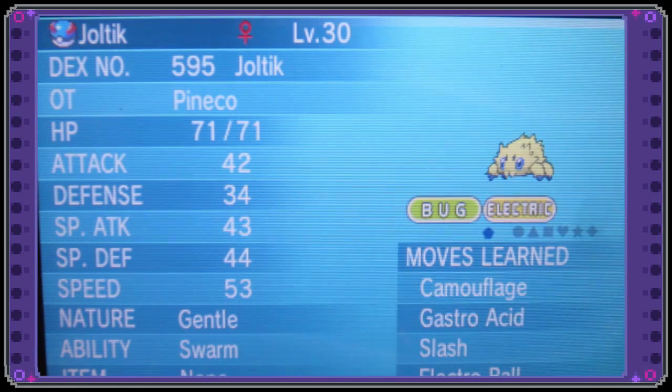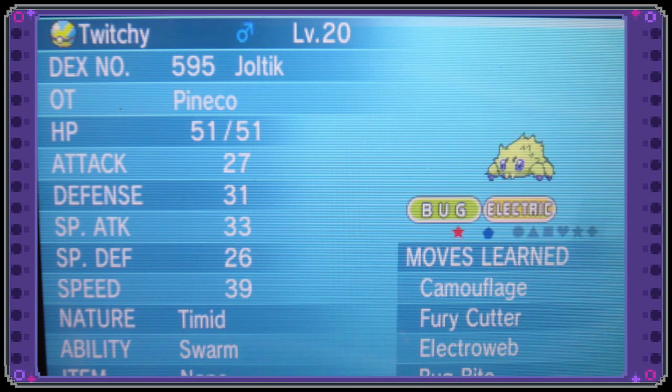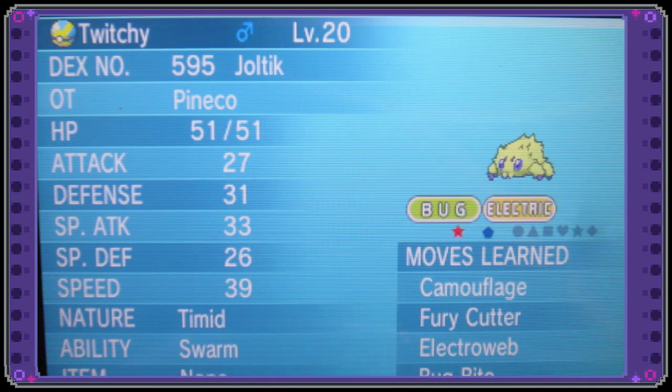So we're going to go ahead and organize boxes. That is a regular one, and that is also a regular one. And there is our Timid Shiny Joltik named Twitchy — which I do not think is a bad nature for it. Oh, it's so cute. And Swarm is actually its hidden ability, so that's pretty neat.